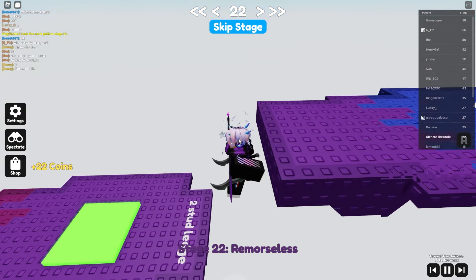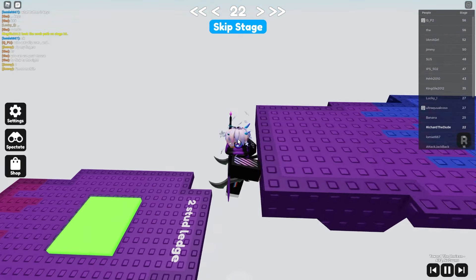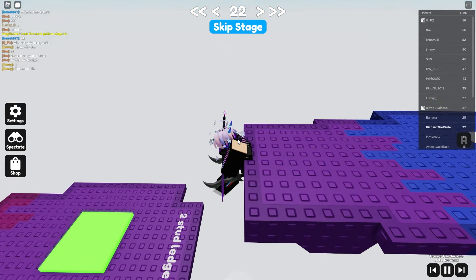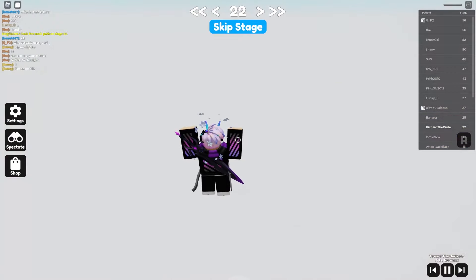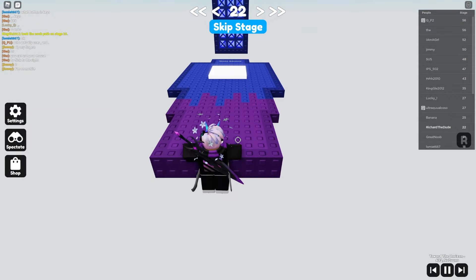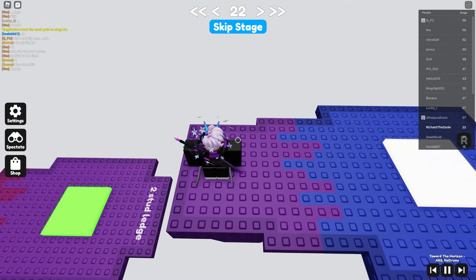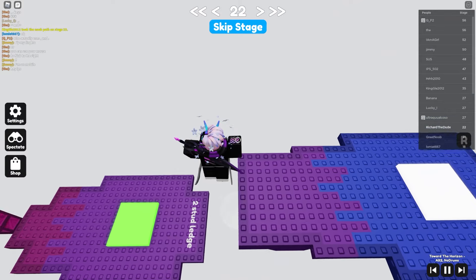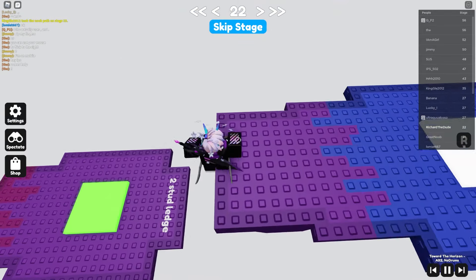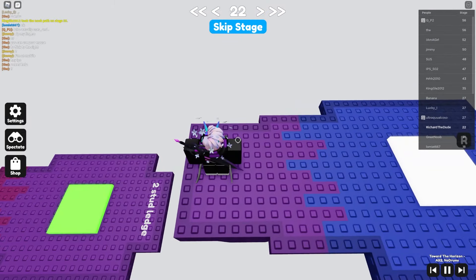For the stud ledge, you need to jump towards it and stay still — the technique is: press D first and then shift lock immediately after, so you climb it.